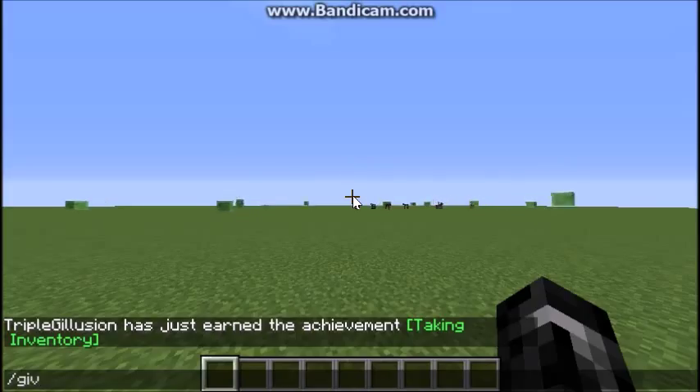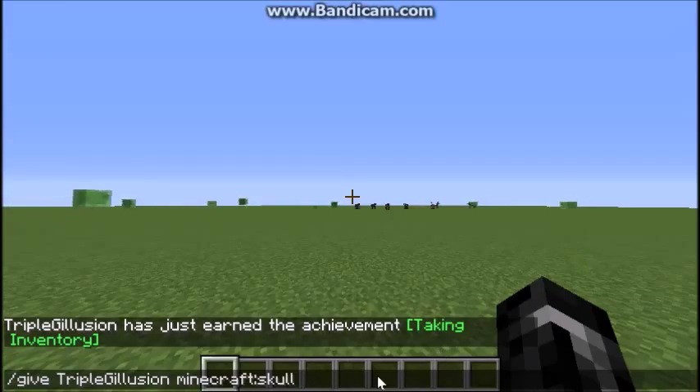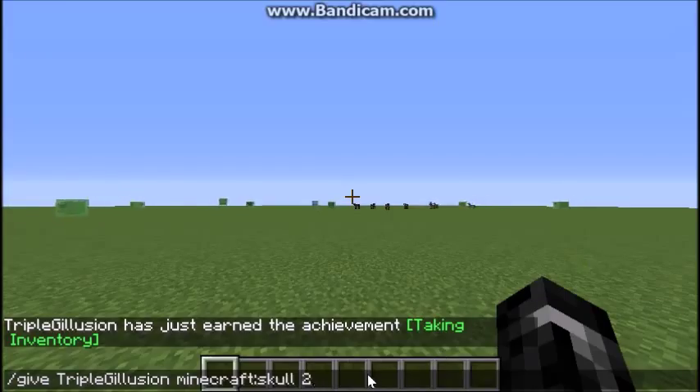The command is: /give, then tab or your name — for example, Trooper G Legion is my name — and then minecraft:skull, followed by a space and the amount of skulls that you want. For example, I'll do two.